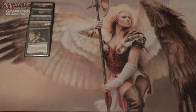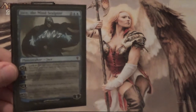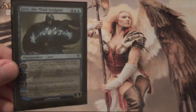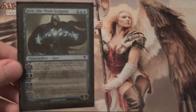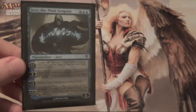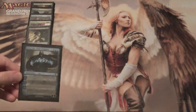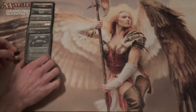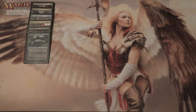For our last win condition we have Big Daddy Jace the Mind Sculptor himself. You can't go wrong with Fate Seal, Brainstorm, Unsummon, and You Win the Game — those are the modes on this thing. This is such a good card. It was banned in Standard, banned in Modern, and was on the original Modern ban list. Deservedly so.